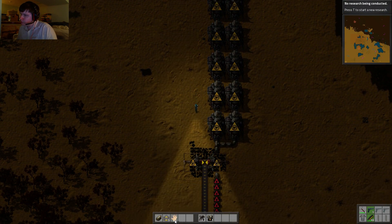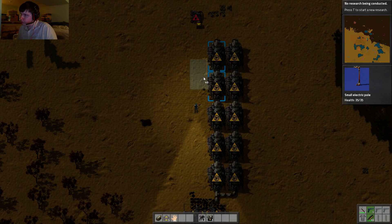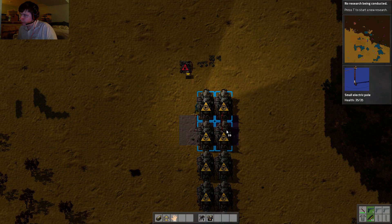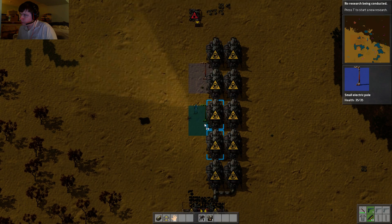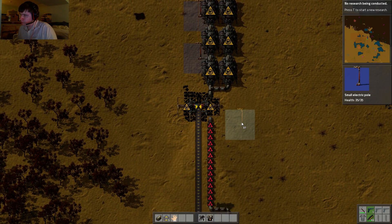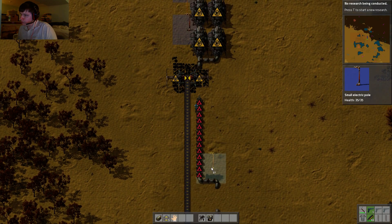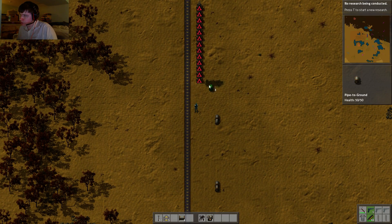We're about to have electricity. How do I want to do this? I can't place it over there without stepping across. I need one more space — we had that all figured out, but things changed.